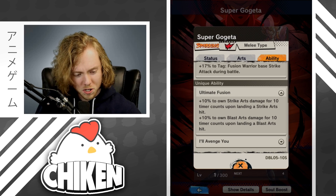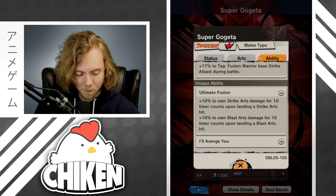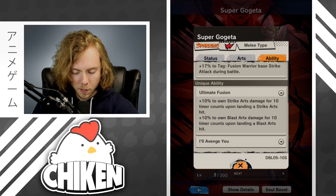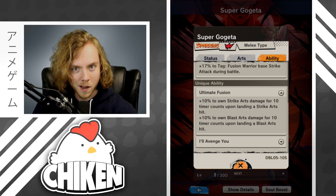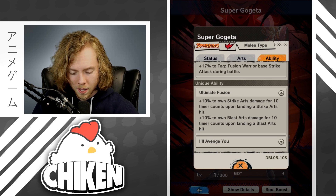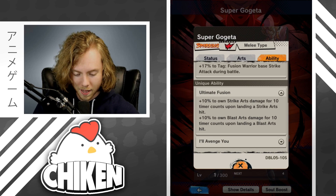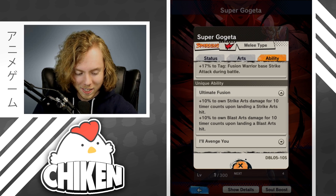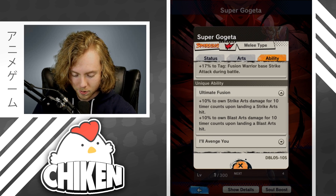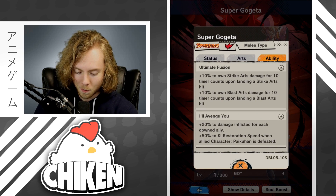Now we've got the 'Ultimate Fusion' tag, which has spawned a ridiculous amount of upset people freaking out like, 'Oh my god, Dragon Ball Legends is taking a stance on which is the better fusion!' I think that's hilarious — I love both equally. In Dokkan I have to favor Vegeto for the mechanics, but Gogeta and Vegeto both have a special place in my heart from growing up watching Dragon Ball GT on Toonami.